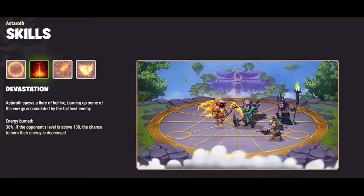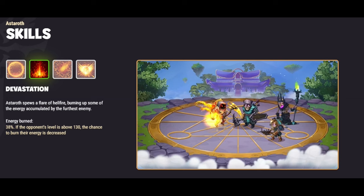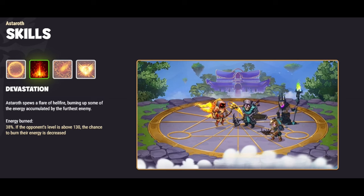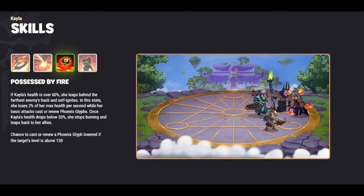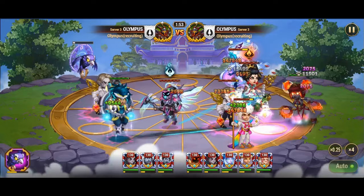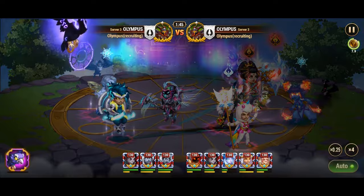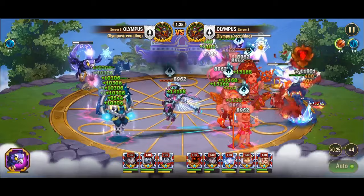Let's examine how Polaris counters Astaroth's devastation. Astaroth's skill involves burning up some of the energy accumulated by the furthest enemy, thereby disrupting their offensive capabilities. However, Polaris strategically diminishes the chance for Astaroth to burn energy, mitigating the impact of this skill. Polaris also effectively counters Kayla's skill, Ruled by Fire, which allows Kayla to self-ignite and continuously lose health while casting or renewing Phoenix Glyphs. With Polaris's strategic intervention, the chance for Kayla to cast or renew these Glyphs is significantly lowered, especially when her Northern Lights skill is active, weakening Kayla's offensive potential.